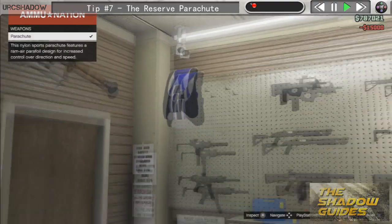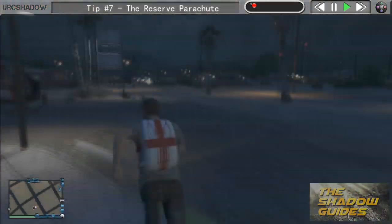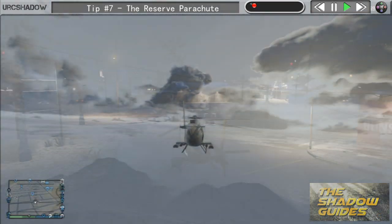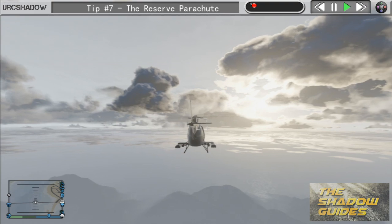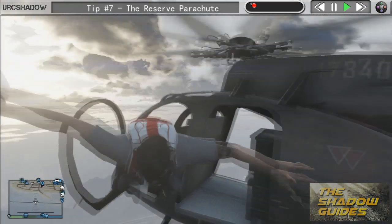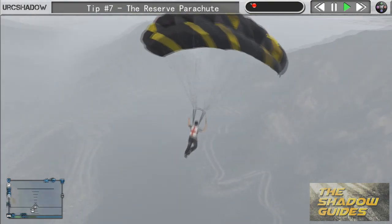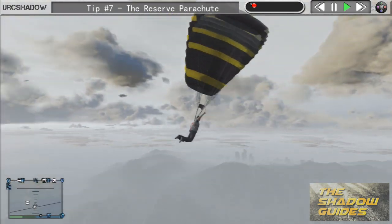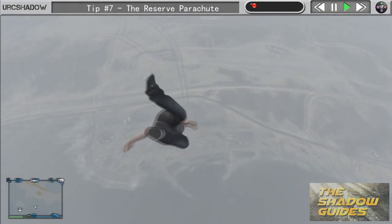So let's test this bad boy out and see how it works. Luckily I have a buzzard parked just outside. So now we're up in the air, we're going to jump out. I'm going to deploy my primary parachute using the X button and this is the Hornet design. Then midway through the descent I'm going to hit triangle to remove my parachute and I'm going to start free falling again.